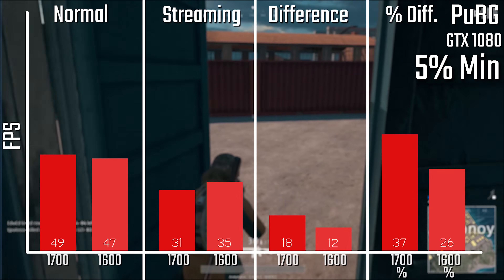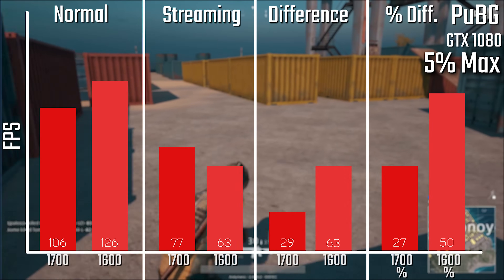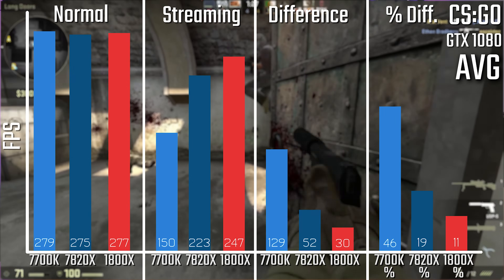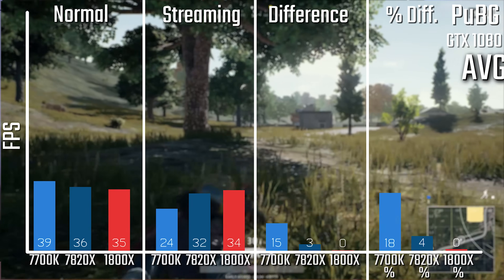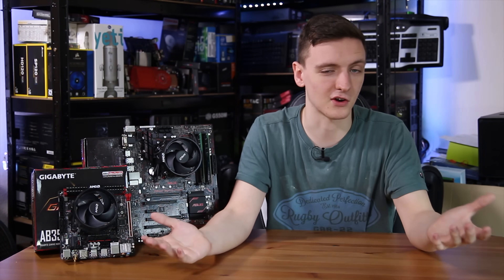Overall, these are both fantastic chips, but if you're not planning to overclock, I do recommend going with the 1800X or even the 1700X at the 8-core price point. These results were actually pretty surprising — I wasn't expecting such a large performance jump between the 1800X and the 1700. PUBG has had a fairly major update and general optimization since I ran the 1800X results about a month ago, and there have been some decent Ryzen performance improvements from updates too. If you do overclock, I expect you'd get significantly better results.